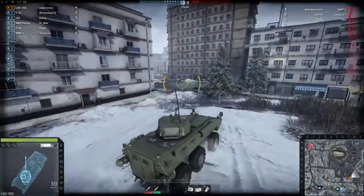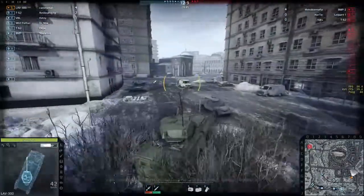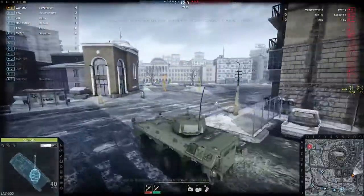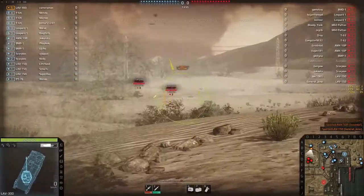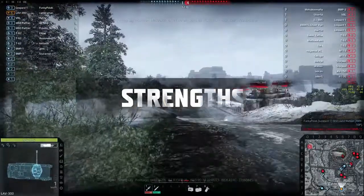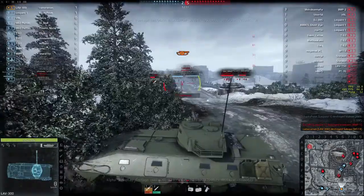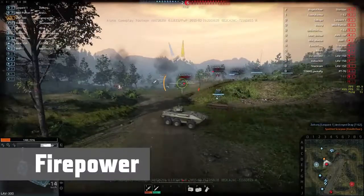Next — what happens when you strap the biggest gun you can find onto something with no armor? You get the tank destroyer. This class is a fusion of the AFV and MBT, but the result plays quite differently than either class. Tank destroyers are great snipers. TDs are fairly stealthy, but come into their own when using terrain and remaining stationary — they get a camo bonus for remaining stationary. TDs can mount big guns and have a good rate of fire.